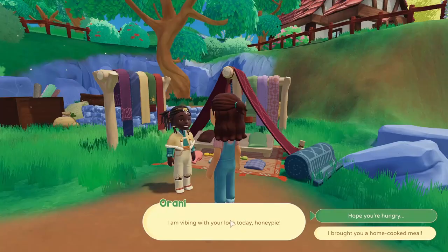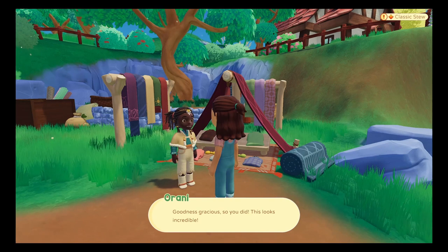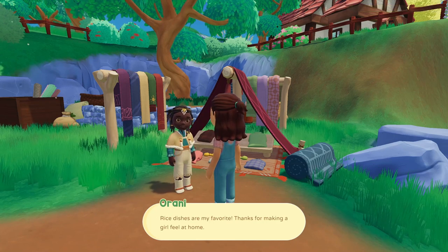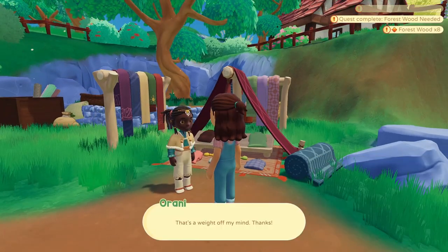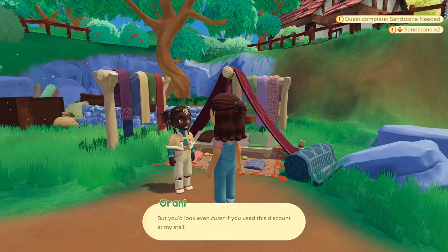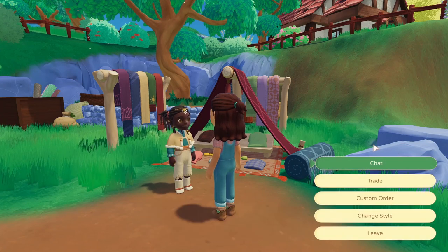Now we can go to Orani. I'm vibing with your look today, honey pie — well, I brought you a home cooked meal. Goodness gracious, that's a one-star quality — Orani says it looks incredible and her stomach's been rumbling so loud she thought she was gonna attract some local dinos! The reward for that is a Bea Velociana recipe — rice dishes are her favorite. Taking all these quests from her — give me money or rewards! I became pals with her because of all those quests.